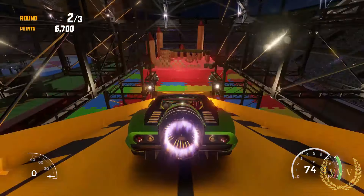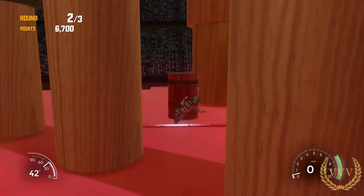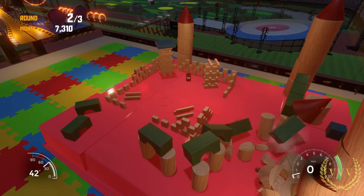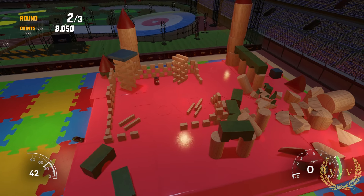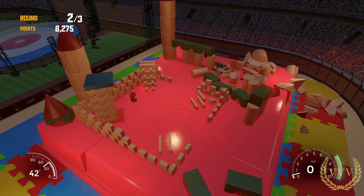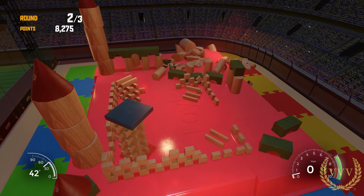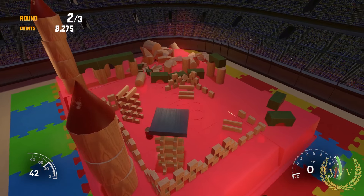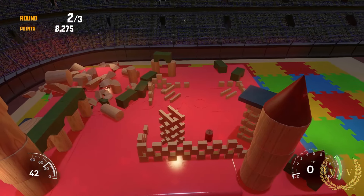We've still got about 3,300 points to get, so we're going to aim for this third barrel round the side. I make contact and the big tower comes down — big points! But it's not going to be enough for 10,000: 8,275. That was the second attempt. We've got just one TNT barrel left which we're going to have to hit for any chance of reaching 10,000 points.